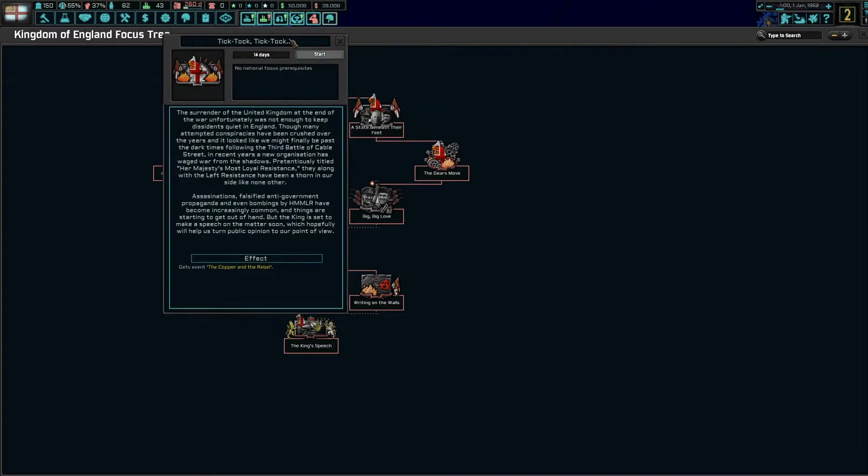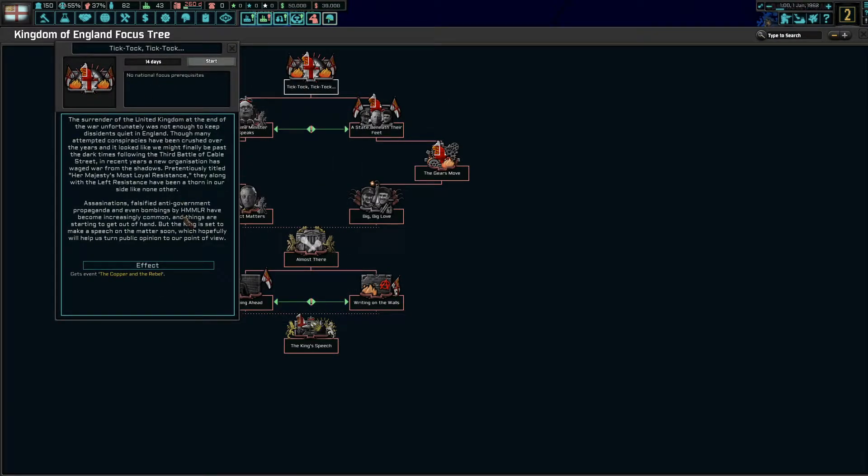We're starting and the first event reads: 'The surrender of the United Kingdom at the end of the war unfortunately was not enough to keep dissidents quiet in England. Though many attempted conspiracies have been crushed over the years, following the Third Battle of Cable Street a new organization has waged war from the shadows — Her Majesty's Most Loyal Resistance. Assassinations, anti-government propaganda, and even bombings by the HMMLR have become increasingly common. Things are starting to get out of hand, but the king is set to make a speech soon to help turn public opinion.'